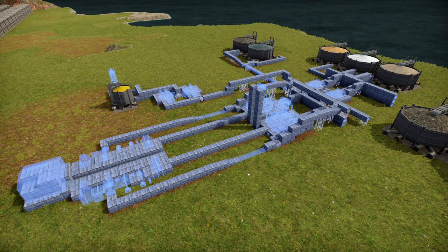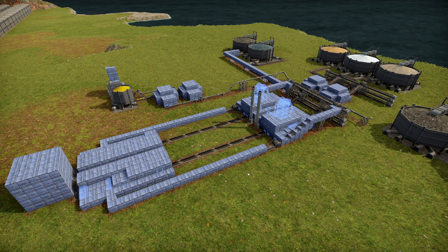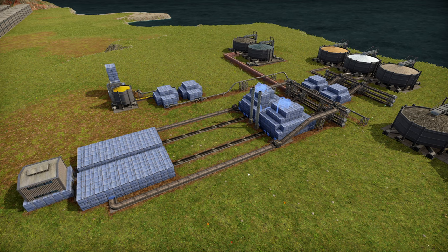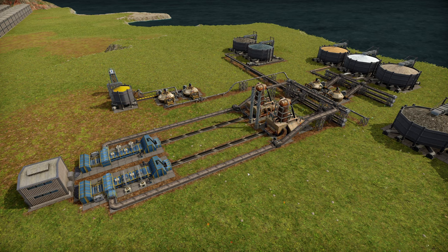G'day mate and welcome to Capital Industry with me Giddy. Today we're continuing my mini series on upgradable smelter designs, because one of the things that really frustrated me was having to rebuild smelters because I didn't leave myself one tile here or there to get upgrades done. So I decided to go back to square one and redesign all my smelters so I could upgrade them in place. This series has already covered iron, steel, and copper smelting - I'll link those in the top right corner and in the first pinned comment - but today is glass melting.